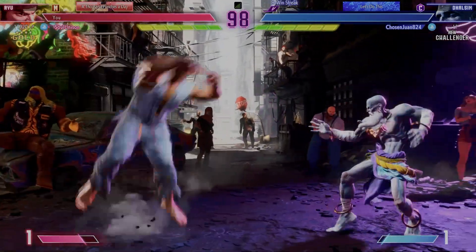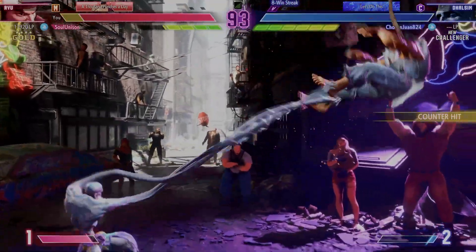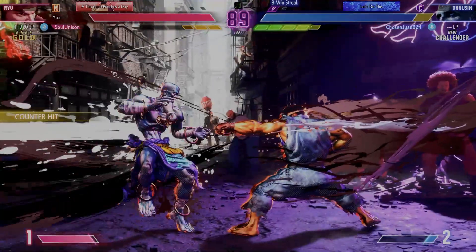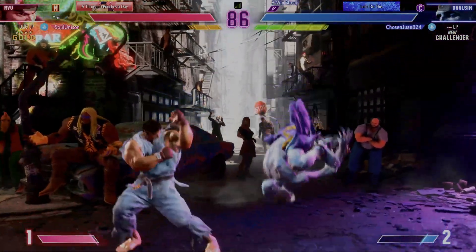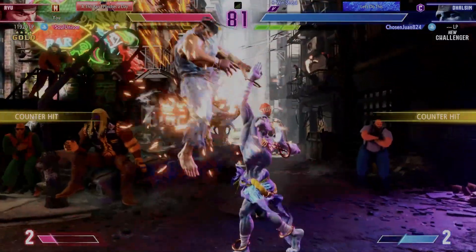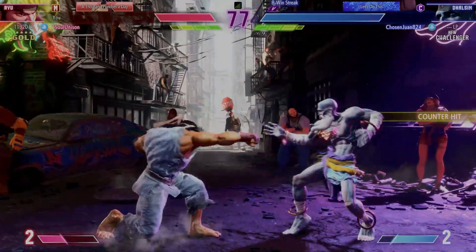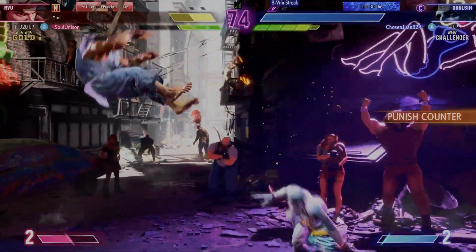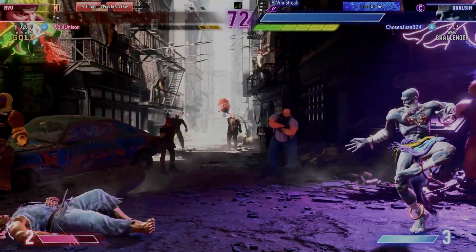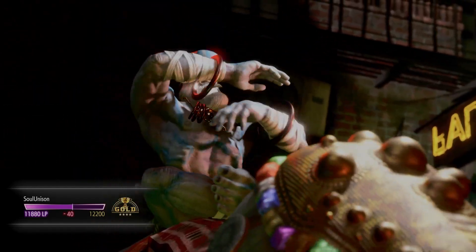That'll give them a psychological advantage. How will they take advantage of everything that's happened up until now? Player two managed their drive gauge well to create lots of opportunities for themselves. D knives the jumping. It's clipped by the anti-air. Gotta be careful. Clutch anti-air. Player two gets a clear victory. I know they want to add more W's to that column.